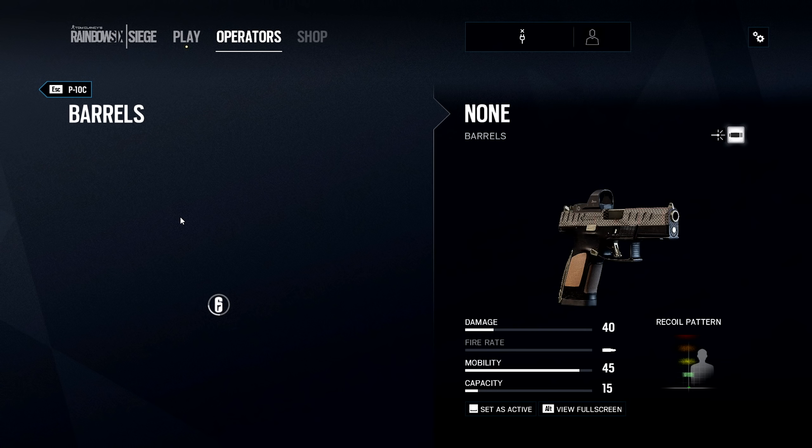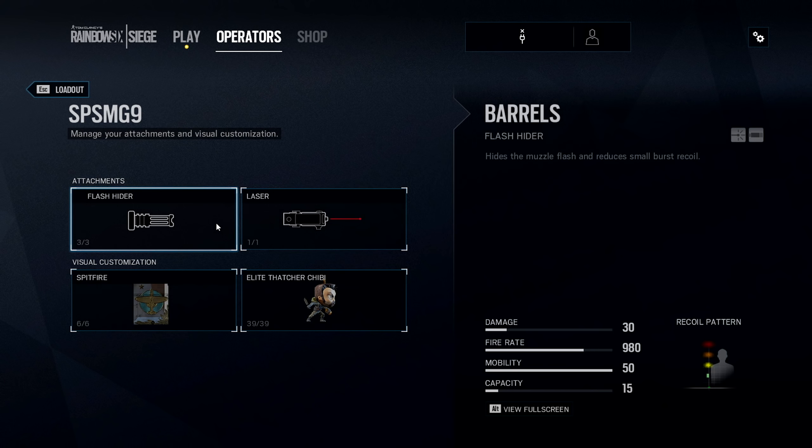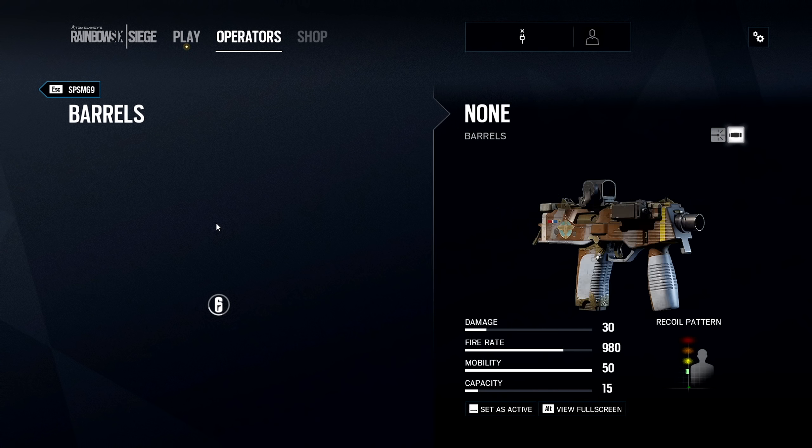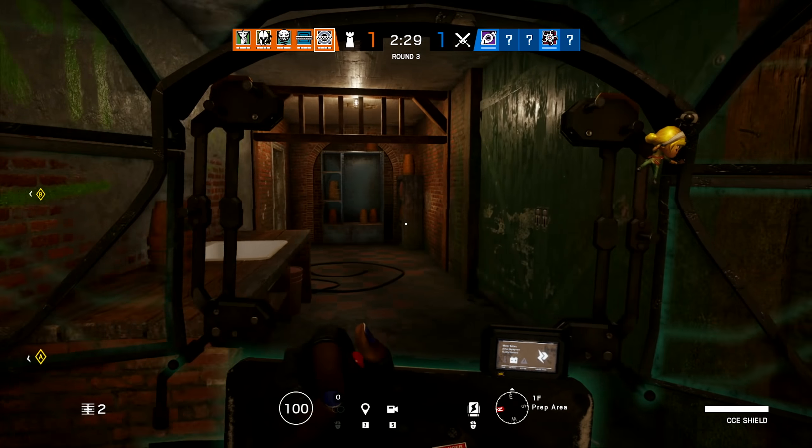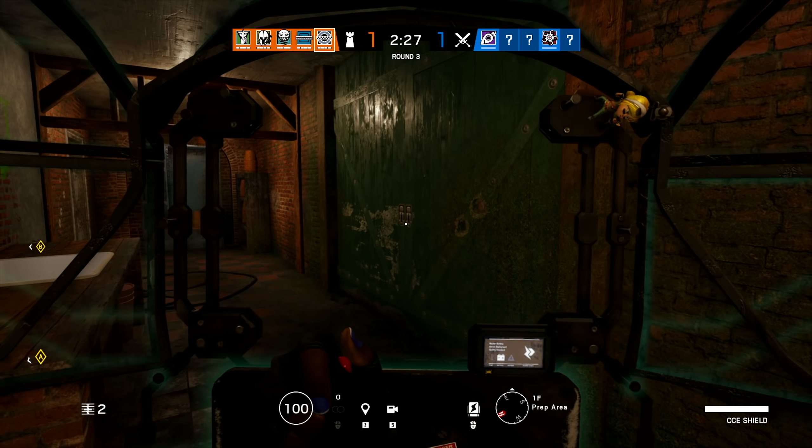More interesting is her other option — the SP-SMG9 machine pistol. Baseline damage is listed as 30 and the magazine capacity is officially 15, but in the demo build I played it was actually 20 in game. What makes the SMG9 unique in Rainbow Six Siege is that even though the fire rate is listed as an impressive 980 RPM, you will only be able to shoot this gun in 2-round burst mode. The best way to picture this weapon is as a semi-auto that does 60 points of damage with each shot, because the two bullets are fired so closely together that they essentially become one.